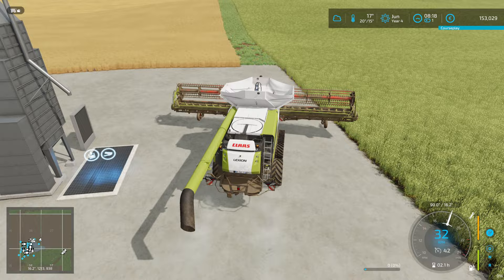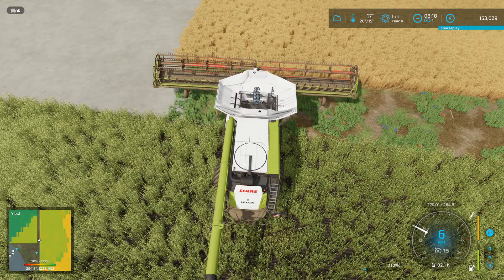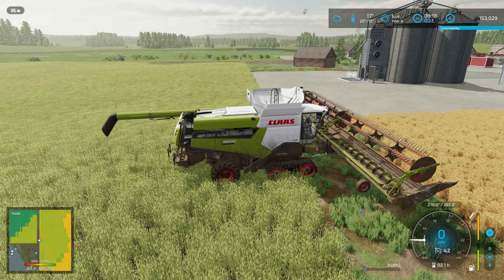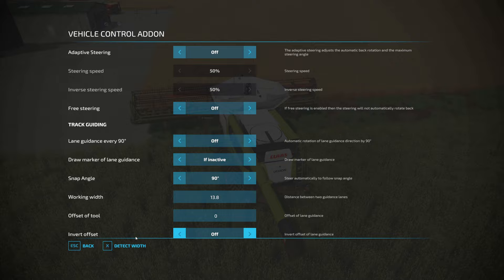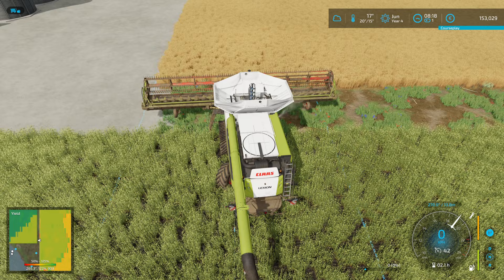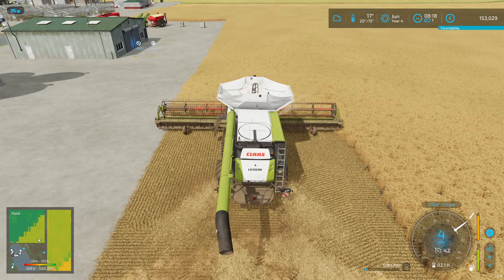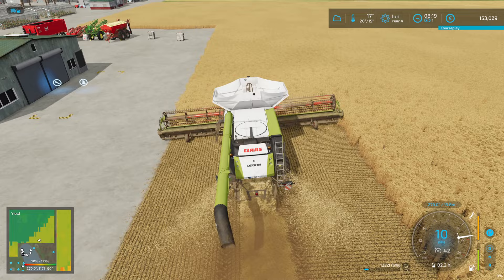We're doing pretty well. Let's make a headland first and then put a worker on this so that we can make the straw bales. With the barley we can also have food for some chickens, so we're not going to put all the barley into the mill. Let's see — still on the right width, that's good. The swaths are off, okay, let's redo that. There we go, that's better. We want to have our straw, that's for sure.